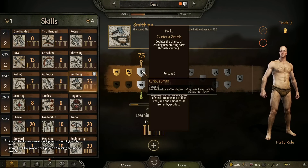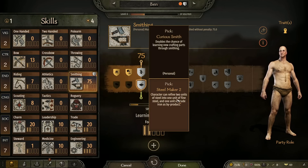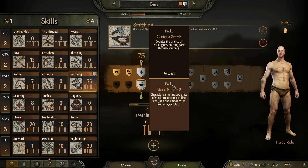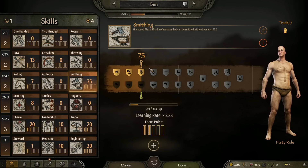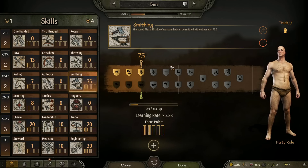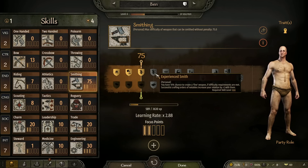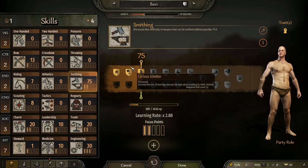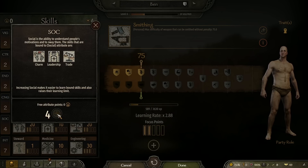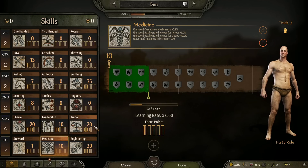I just hit 75 in smithing. So I can double the chance of learning new crafting parts through smithing, which is really good, or I can have it so I can refine 2 units of steel into 1 unit of fine steel — this is kind of important for this build. It is actually very easy to get up to 75 once you start crafting difficulty 200 javelins, so I am going to take double chance of learning smithing because I still want to make two-handed swords. Even with around 100 smithing you can craft the highest tier items in the game — they're just a couple of stat points lower, but still better than anything you can buy. I have one free attribute point which I'm going to put into social. I'm also going to pump up my leadership, trade, charm, steward, and then medicine once I get another point.